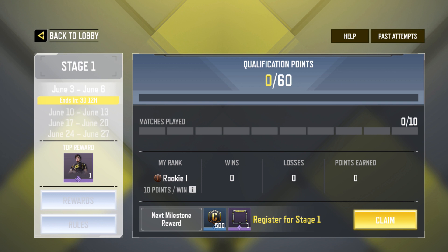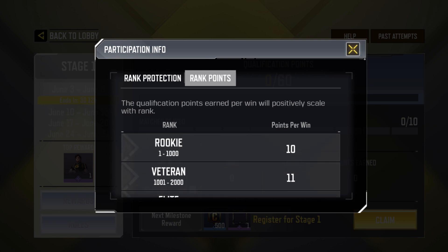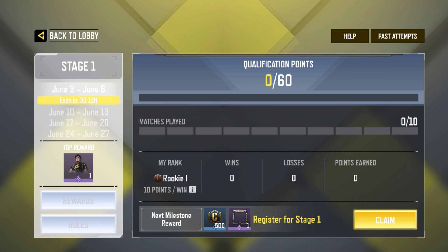Now we have a new interface. We're in our first weekend of Stage 1. This is my second account I made just to show you how the championship works — I'm on Rookie 1, which gives 10 points. If you tap the little eye icon, you can see all the points by rank: Rookie 10, Veteran 11, Elite 12, Pro 14, Master 16, Legendary 18. Pro and Master are both good choices. You need a total of 60 points in any single weekend to advance — you don't have to get 60 across all four weekends.